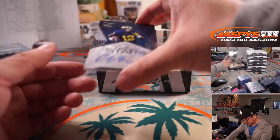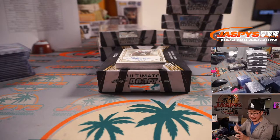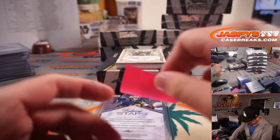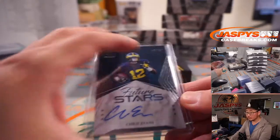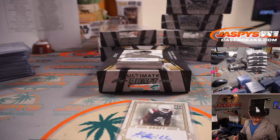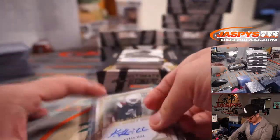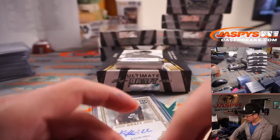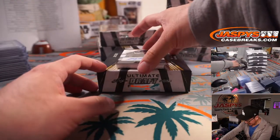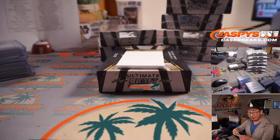Next up, 67 out of 99, Future Stars — Chris Evans. Not that Chris Evans, but football player Chris Evans going to Cincinnati. That'll be for Will and the Bengals. Then 20 out of 30, Kylan Hill — Kylan Hill is a Green Bay Packer, going to Louie. And down here is Mac Jones for the Patriots, 26 out of 99 — Robert Flores with the Pats. People seem pretty excited about Mac Jones out in New England.